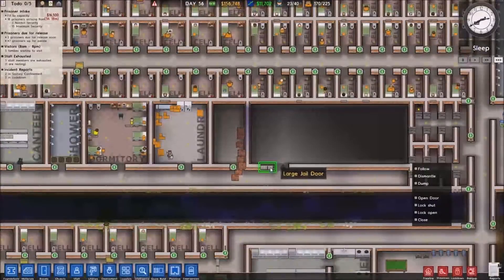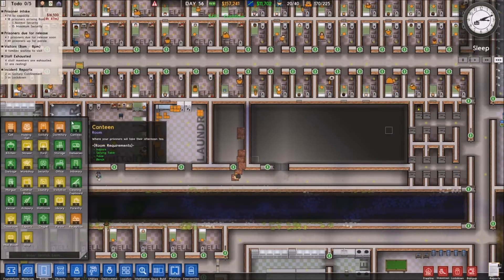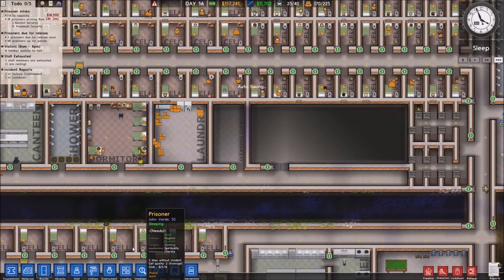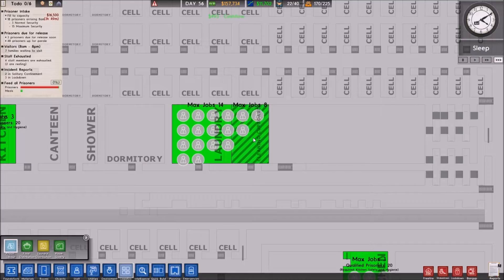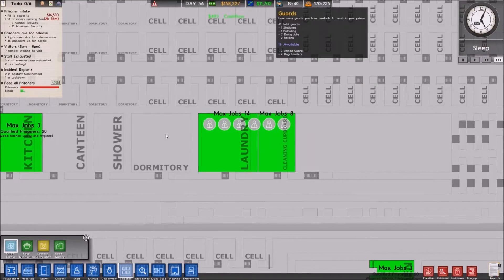Awesome, that's been built. Lock that open please. Let's put a cleaning cupboard down. There you go. So logistics - I'm only going to have two people working there and I'm going to remove a lot from there. I've got six at the moment, so two and four. That works.